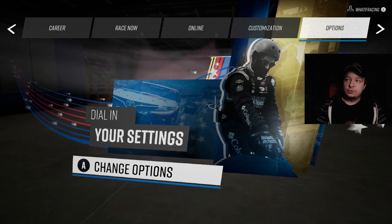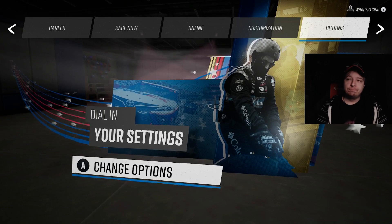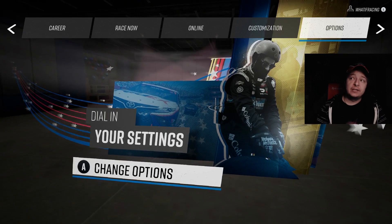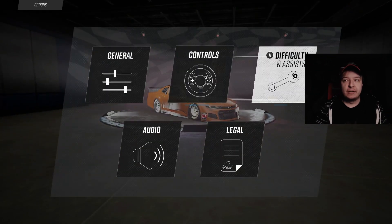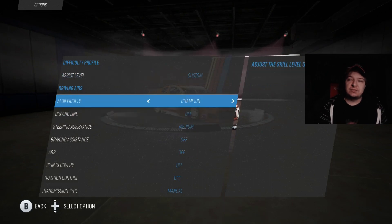Hey guys, this is Whatif here, and welcome back to NASCAR 21 Edition career mode for part number four. We got Vegas in this part, and like every race, it seems like up to this point in the career mode, we gotta adjust the settings so we do not just run last and be by ourselves with no competition. Champion seems to be the best way to go for Vegas — don't know why, because this is another mile and a half we did last part.